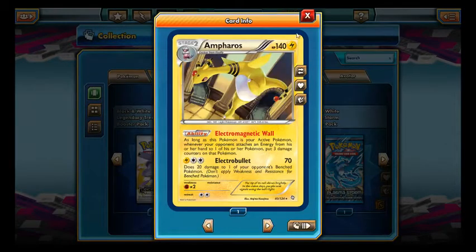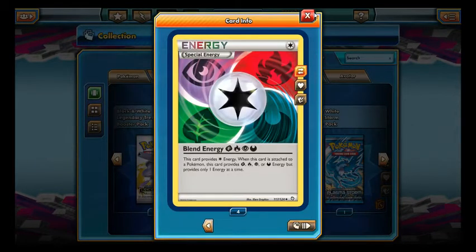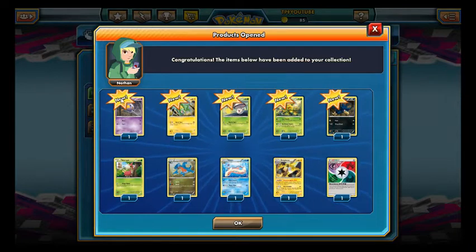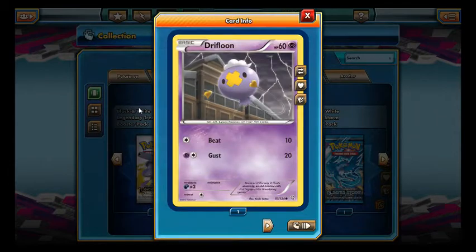This is a funny card and we got a Bland Energy — that's my fourth. And a Drifloon in case I want to play Viridian Genesect and expand it online. Get the one retreat cost Drifloon so I can get the Skyro Bridge.